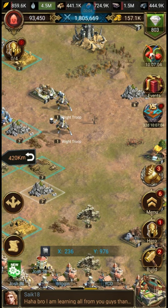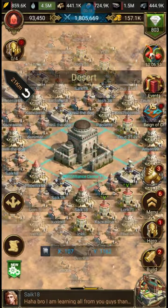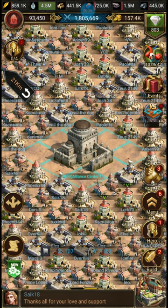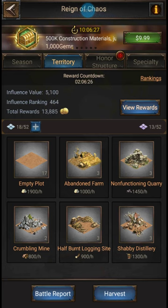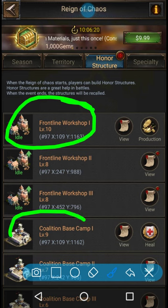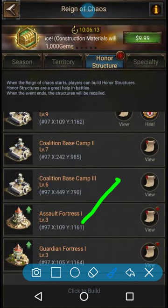Today's video is going to be about the Coalition Base Camp. The Coalition Base Camp is one of the four buildings that you build around your Alliance Center when Reign of Chaos starts. Your R5 will place an Alliance Center building during ROC. You yourself will be able to place four different types of buildings: Frontline Workshop, Coalition Base Camp, Assault Fortress, and Guardian Fortress.